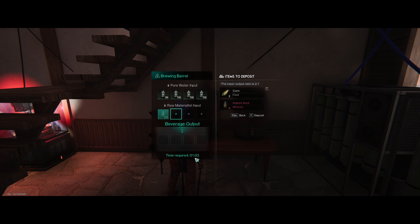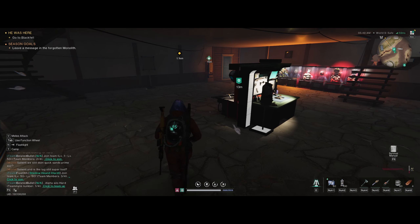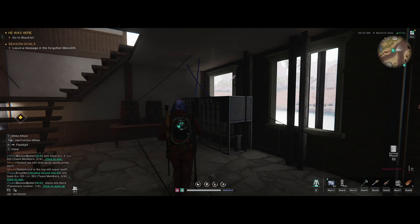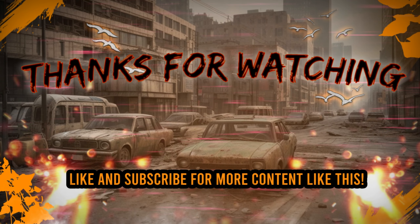I'm going to prove to you that this works. We've got about eight seconds left — here's the two-to-one ratio in action. You get three acid out, and then you see the acid pop up. There you go. I hope this helped you guys out. Don't forget to run your pipes at the right locations and make sure everything has power. Enjoy upgrading your weapons, armor, and bullets. Thanks for watching — don't forget to like, subscribe, and hit the bell. Until next time, this is Iron Ore.